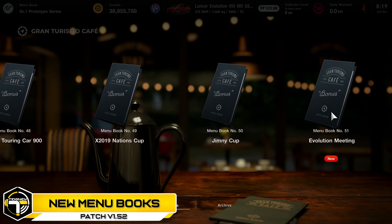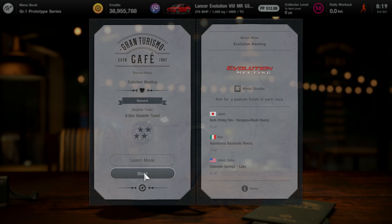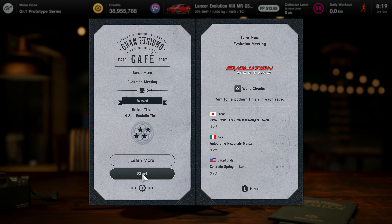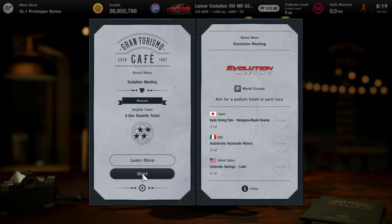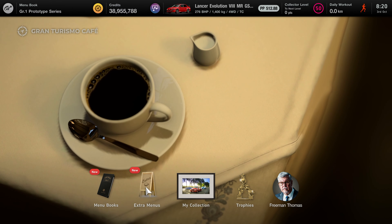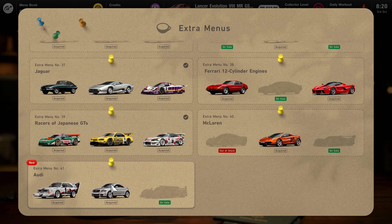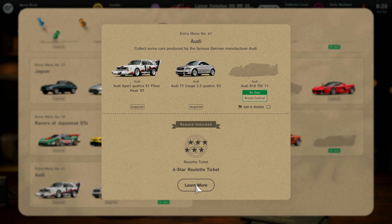We go to the cafe menu, because we have some new menu books — well, in fact, we have one new menu book. At the very end there we have the Evolution Meeting, which of course means Lancer Evolution. You have three tracks: Yamagawa plus Miyabi in reverse, Monza, and Colorado Springs Lake. Definitely a rally version of that.